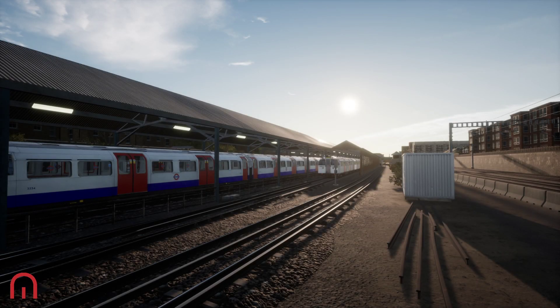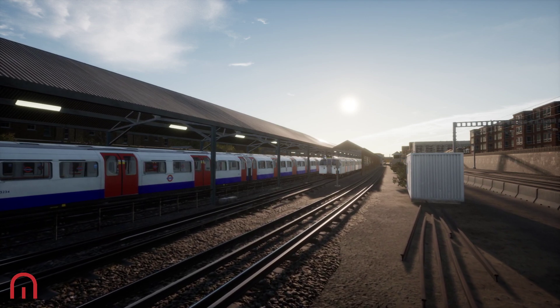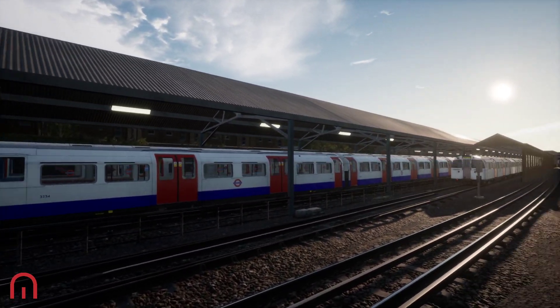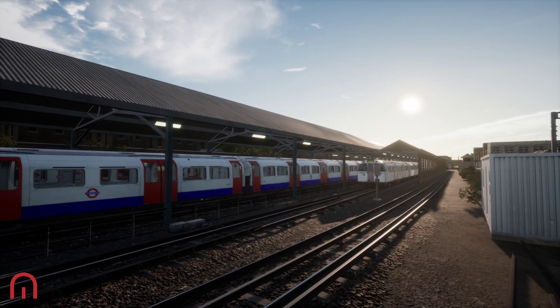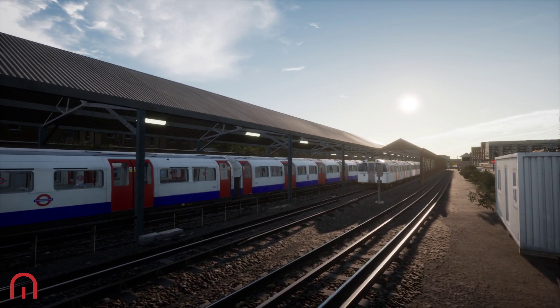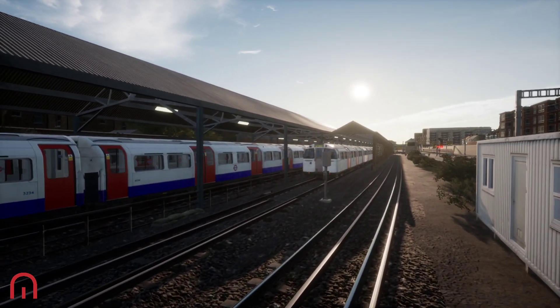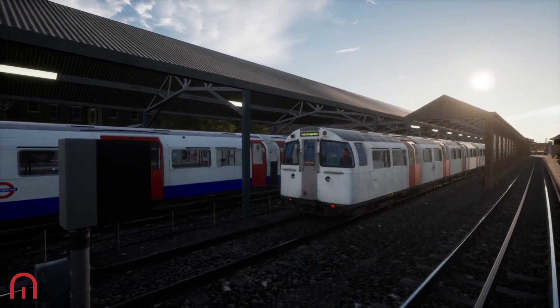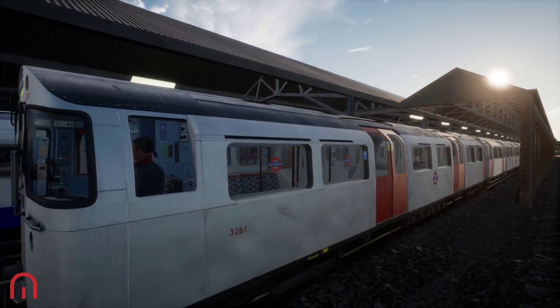Welcome passengers, Megasim here. We're on the Bakerloo line on the original colours — not the latest colours of the 1972 stock, we're on the older colours. And this is what we're going to be driving today. I believe this is Queen's Park and it is a staff train to Stonebridge Park.